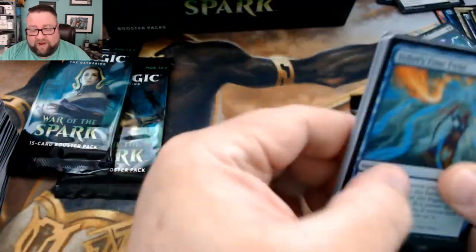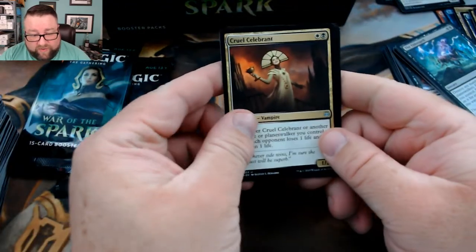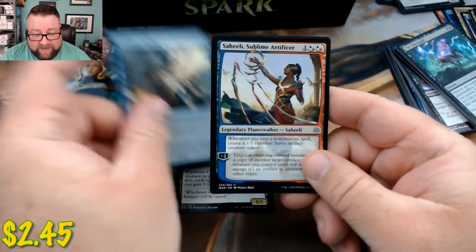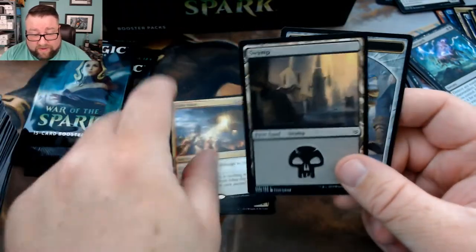We got Cruel Celebrant, Lazotep Plating, Saheeli — that's not too shabby — and then we got a Solar Blaze.